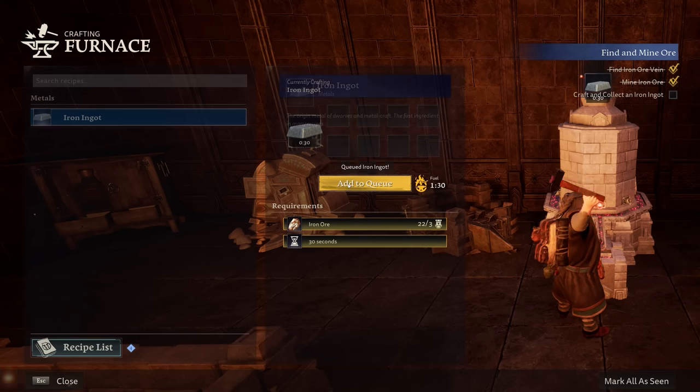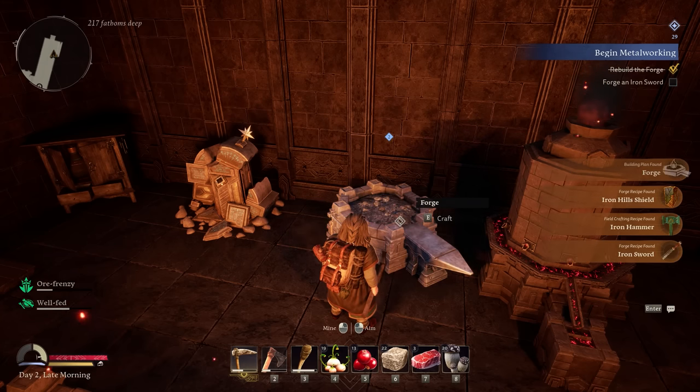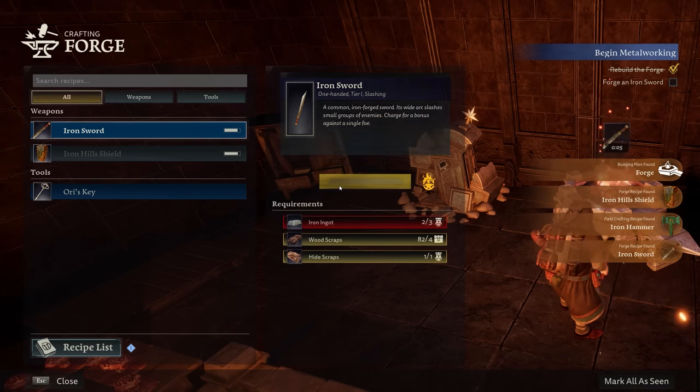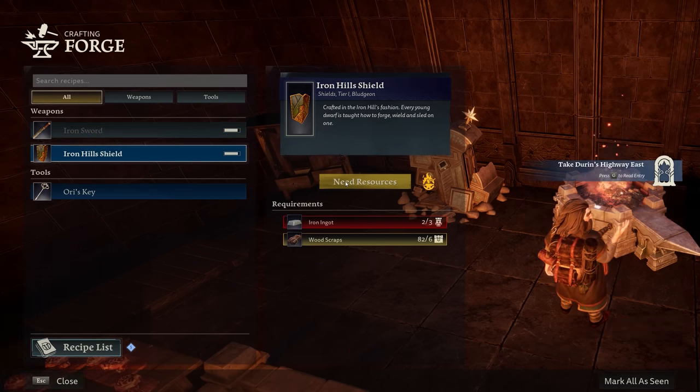So you've got your stuff, you head back to base, turn the ore into ingots, and then those ingots are used to rebuild a forge. At that forge, you craft your very first good set of gear — an iron sword and Iron Hills shield. This is your early introduction to the game's different tiers of items that are above the field crafting, which basically brings us to how progression works in this game.